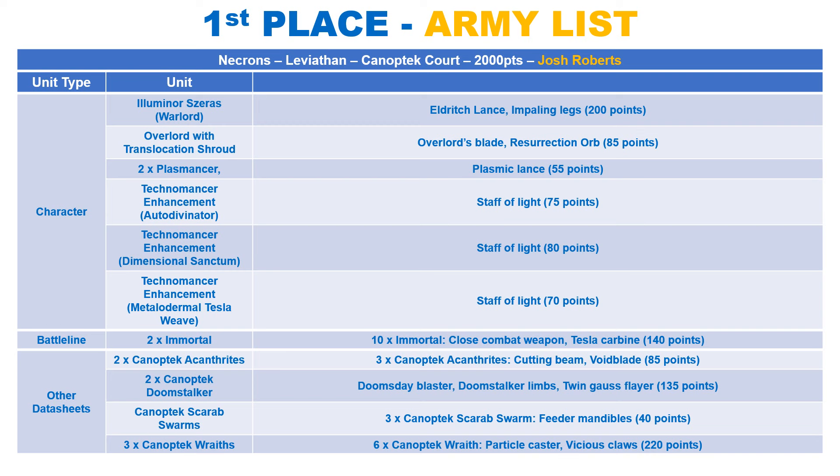Once per phase, when an enemy charges the unit, you roll a D6. On a 2 to 5 you deal D3 mortal wounds, on a 6 you deal a flat 3. The Wraiths themselves are toughness 6, with a 3+ save, 4+ invulnerable and 4 wounds. With the durability buffs from the Technomancers, they really are quite hard to take down for the points.